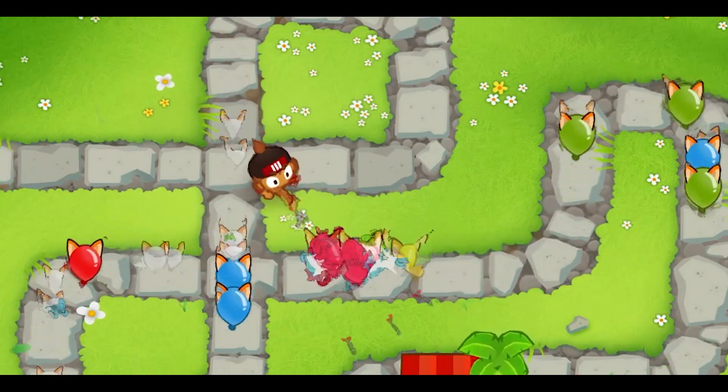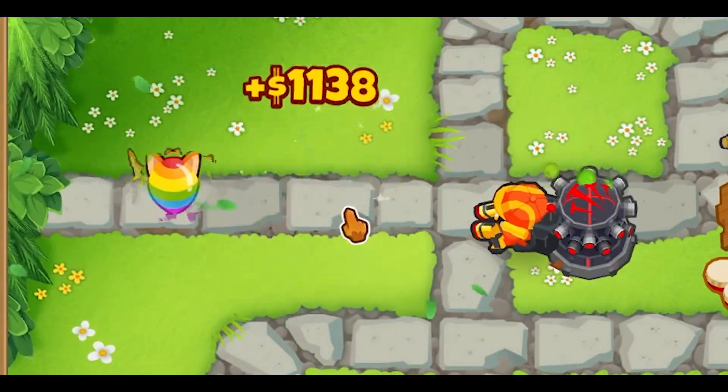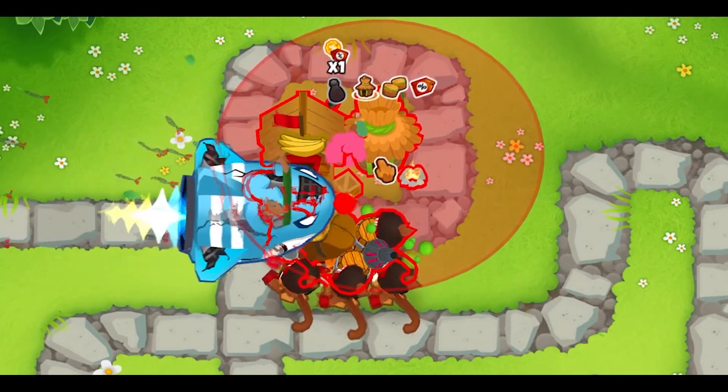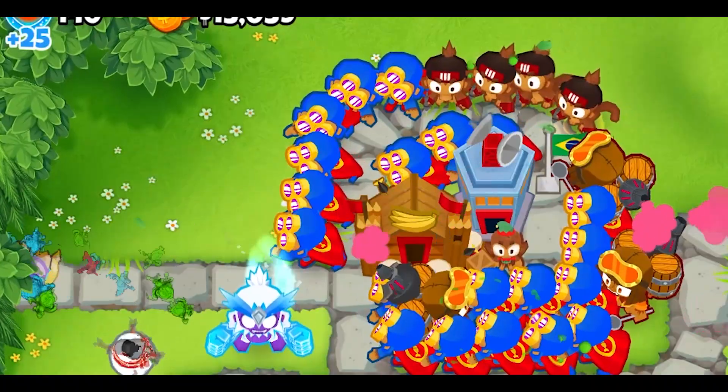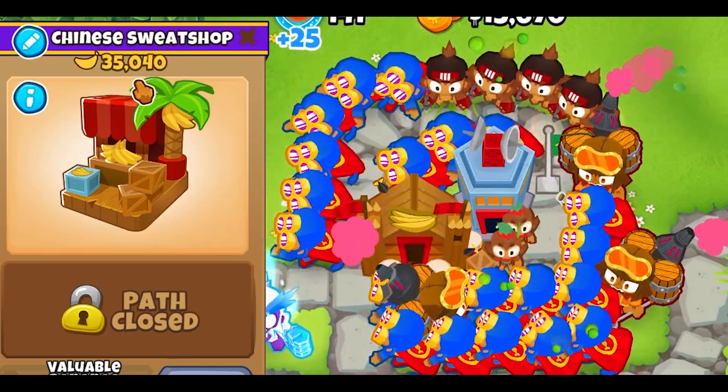The early game has been quite rough, since we had to rely on a single Dart Monkey, while with the Engineer he was able to do damage. Things stabilised by round 40 and the rest of the game went smoothly. In the end, the 0-2-3 farm generated $35,000, which is significantly less than the Engineer.